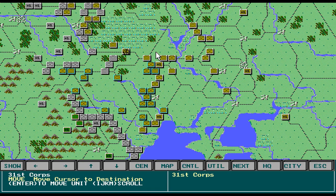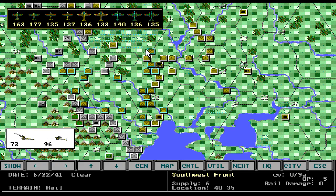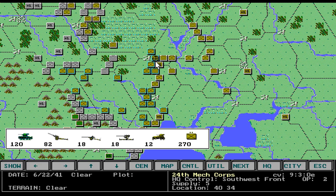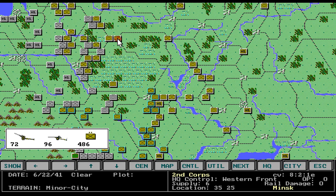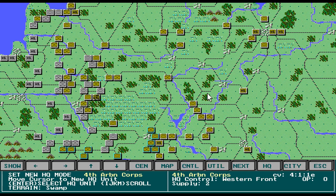This guy is at 8 for his movement. They're down to 5 for the Southwest Front. See his OP is 0 — that's because they destroyed the West Front, which was in here somewhere. You need to change his HQ to one that has more points. So he's a 2, but it won't let me go 2, so let's move him 1 square. He is at 0, so we're just going to try to plot.